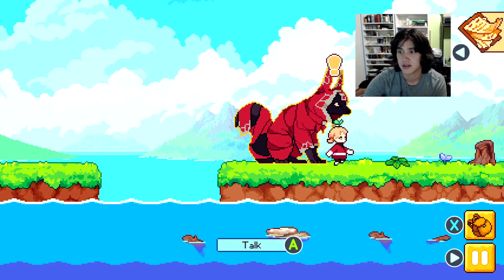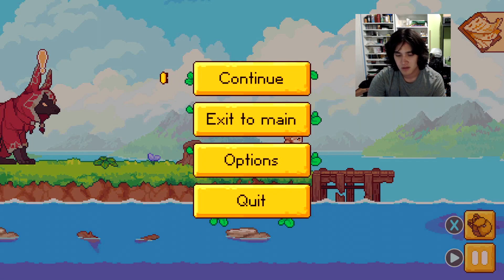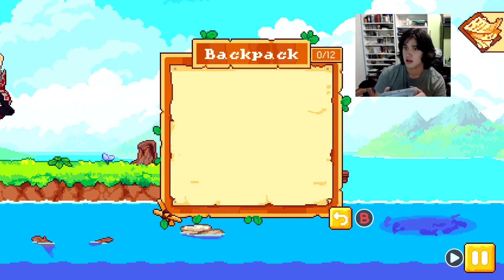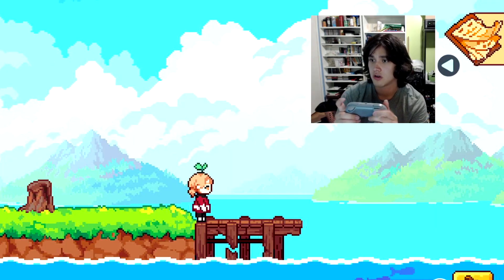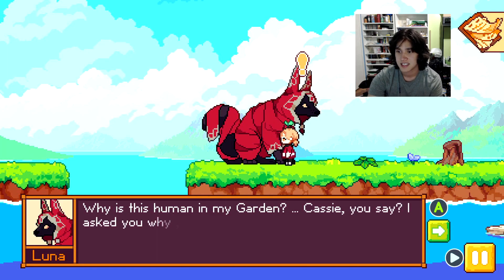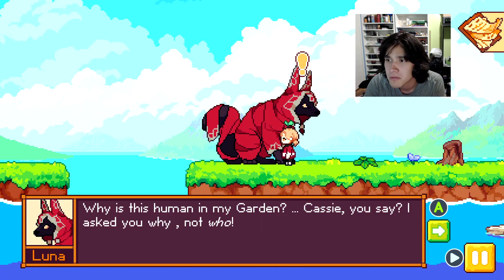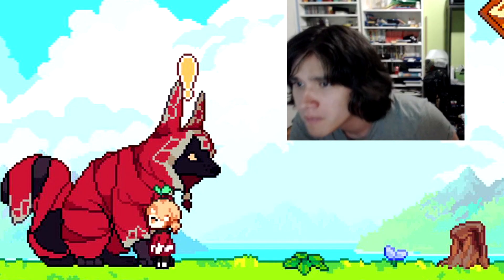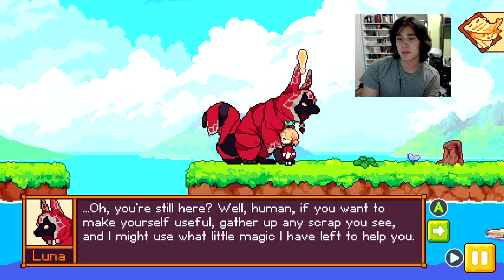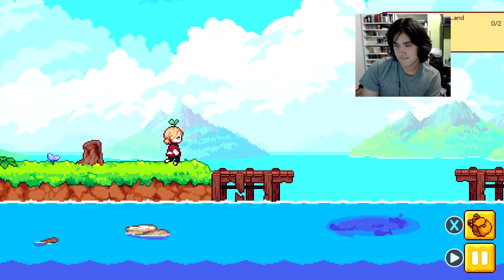So I presume I'm Luna. Let's talk — 'Why is this human in my garden?' 'Cassie,' you say. Wait — that's Luna! I thought it was the girl. 'Oh, you're still here. If you want to make yourself useful, gather up any scrap you see and I might use what little magic I have left to help.' Screw you. Goodbye.